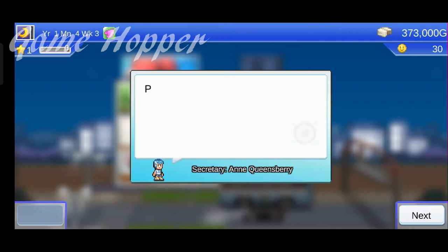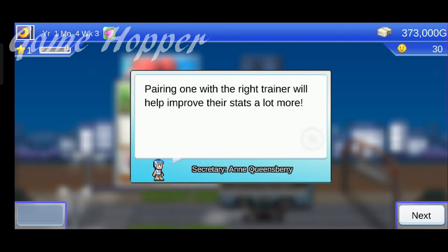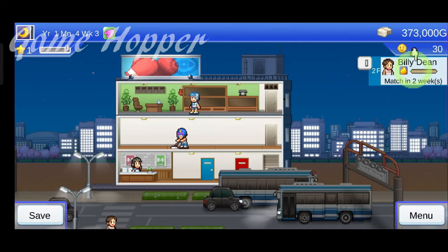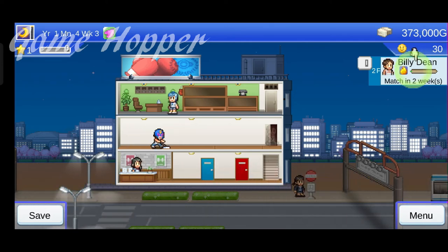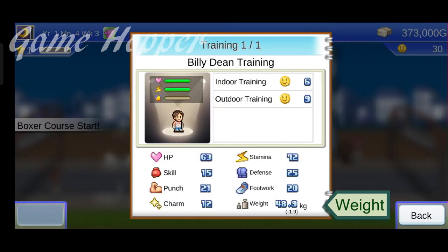It is night now and our boxer will start indoor training. Indoor training needs equipment and trainers. Let's start our special training by using smile points. We should not forget about the effect on weight — it is very important. Generally, outdoor training helps to lose weight and indoor training increases it.